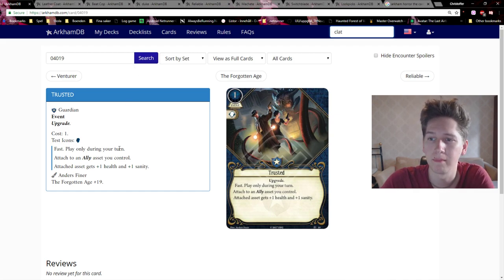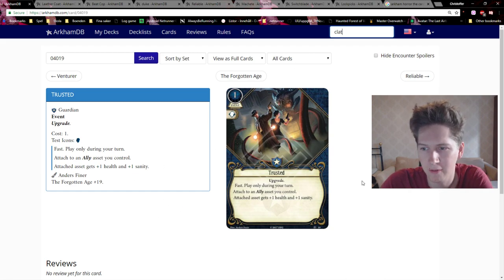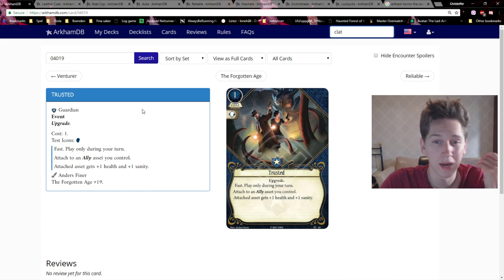The thing with Trusted is I'll probably find it hard to find space in a deck — 30 cards is very limited. Finding space for Trusted will be hard because you need to run a couple of allies for it to do anything. Without an ally, Trusted does nothing in your hand — well, you can pitch it for a willpower icon, but you can't even play it without an ally.